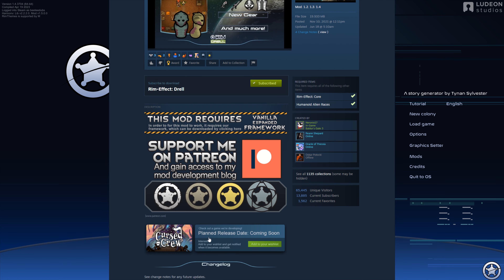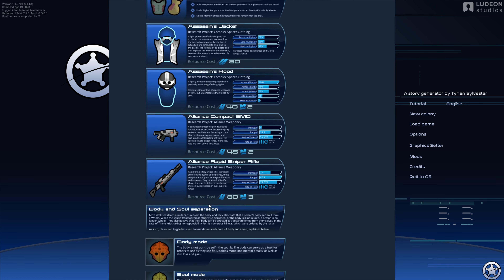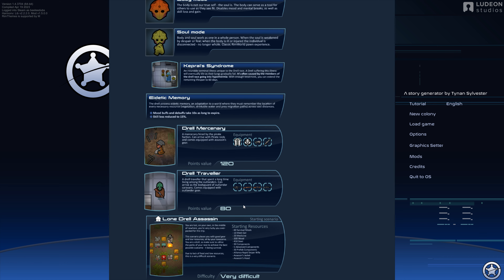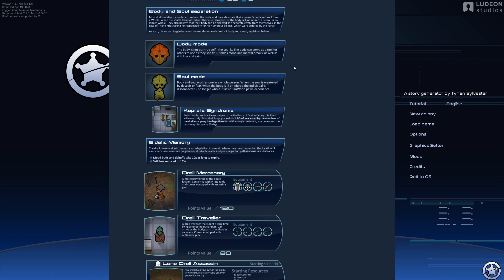Drell adds the Drell race, some gear for them, some weapons. They also have these body and soul modes, so we'll kind of have to play around with that and see how it goes and see what works for us.